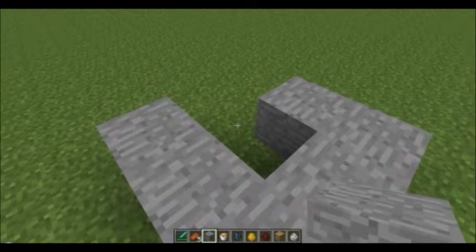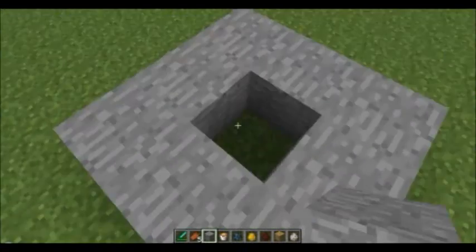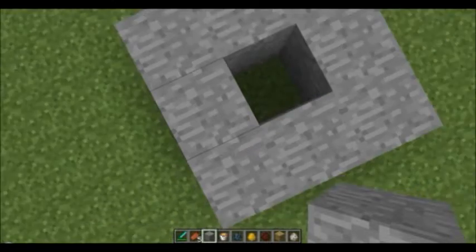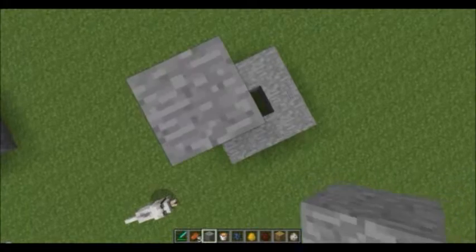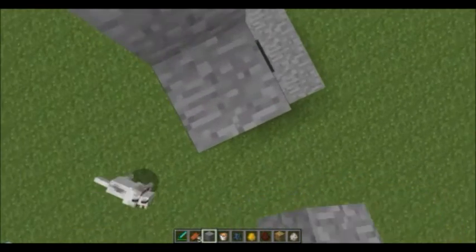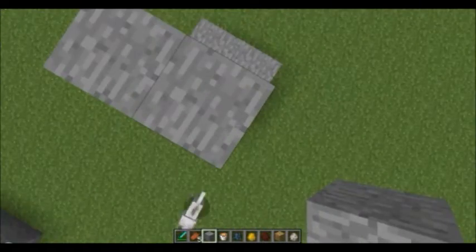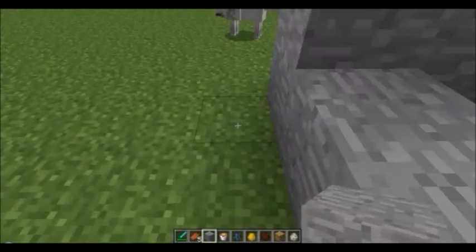First, you're going to make a 3x3 square like this. You're going to make it five blocks tall — one, two, three, four — I'm saying four because there's already one here.